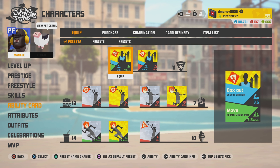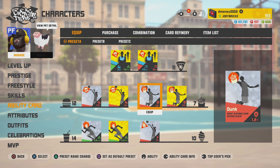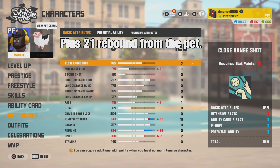You know we got to take a look at the build. I had about 100 cards stacked up between gold and silver — that's what I was able to pull on him. That's something decent, not too bad. Got a little mid-range game with him, and these are his attributes.